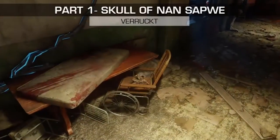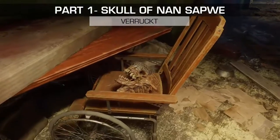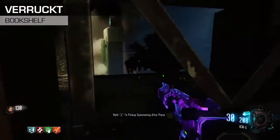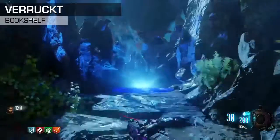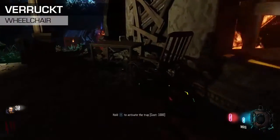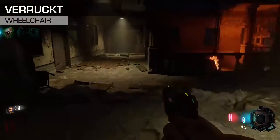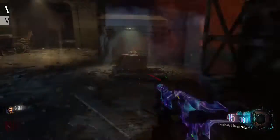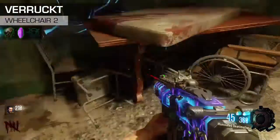The second part I'm going to show you is the skull of Nansapwe. It can be found in Barucht. The first location is right at the jump pad over from Kino and it'll be on a bookshelf. The second location is in a wheelchair right up the stairs from the corruption turret. And the last part is on the way to the jump pad to Mob of the Dead in another wheelchair.